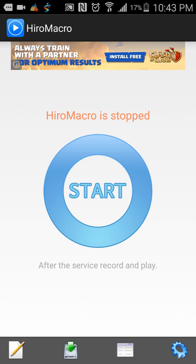So to get started, there's a download app called Hyro Macro. I'll leave the link in the description for what website you should download it on. Go ahead and download that, and then what you really need to do is just press start.